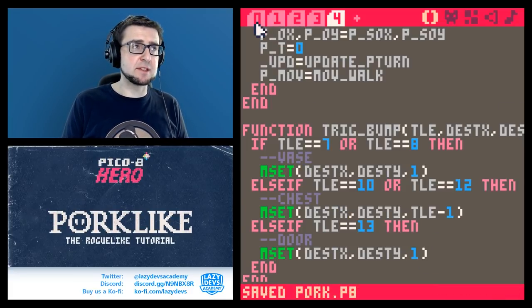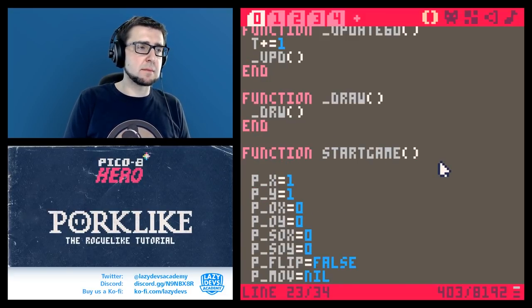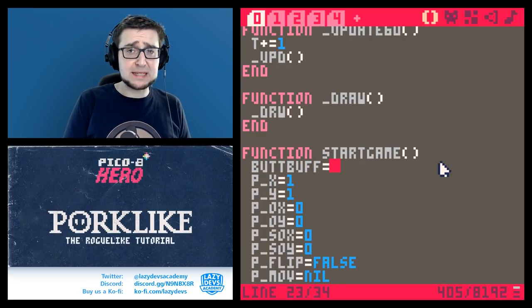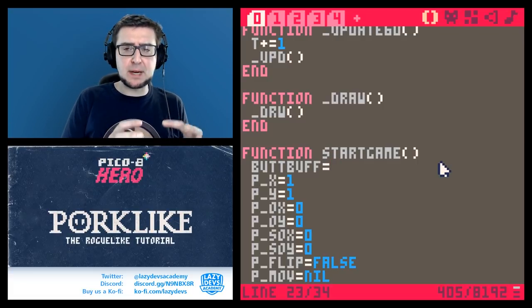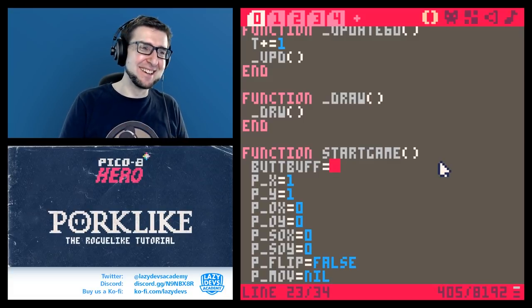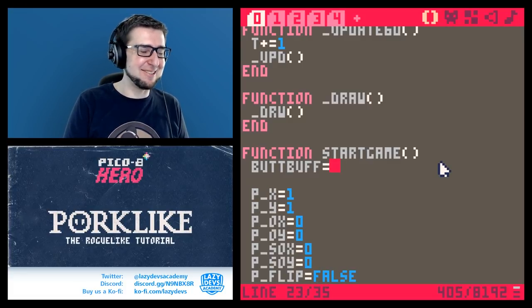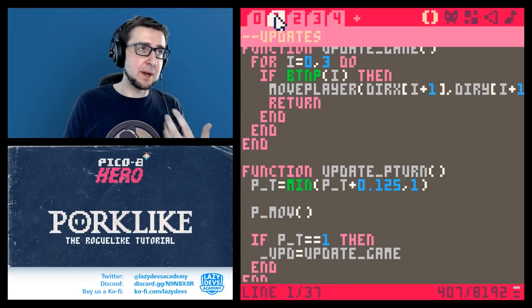A lot of games have systems like this — in a fighting game you'd have something like this. I'm going to call this a 'button buffer' — or `butt_buff` because I'm twelve and every opportunity to abbreviate 'button' as 'butt' I will go for. This is going to be a variable that remembers a button press while an animation is playing.